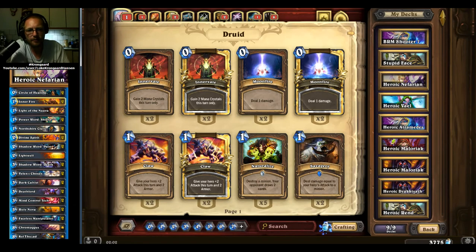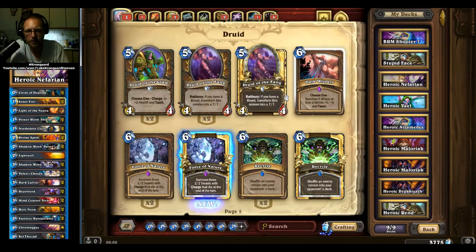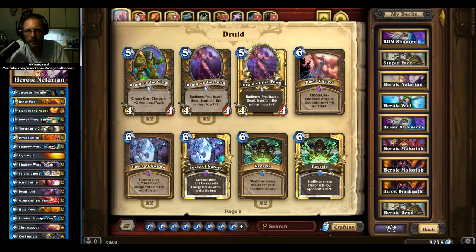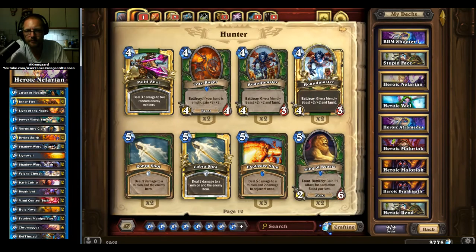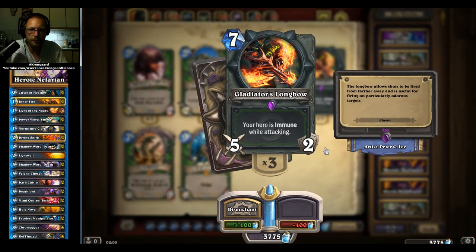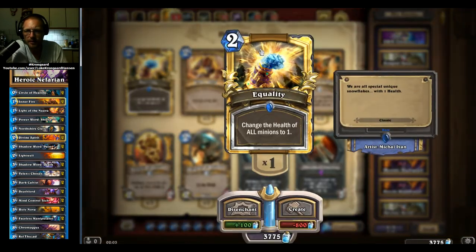So 13 cards — very nice. Let's just see what it was. Of course, the golden Force of Nature, which is super cool. Very, very nice. And what do we have here — wasn't it the Longbow? I think it was. My second and third Longbow. That probably looks amazing in gold — I think I got a golden at one point where I made an account on the Americas server.